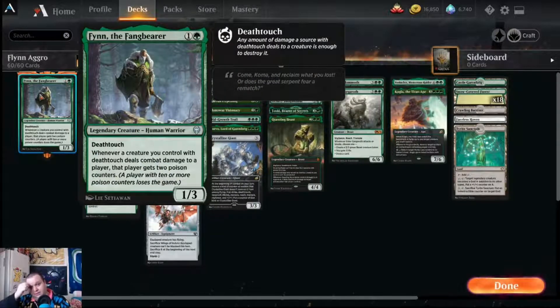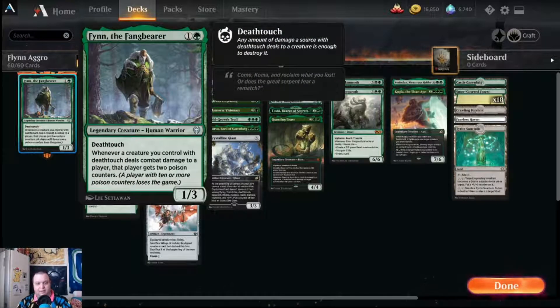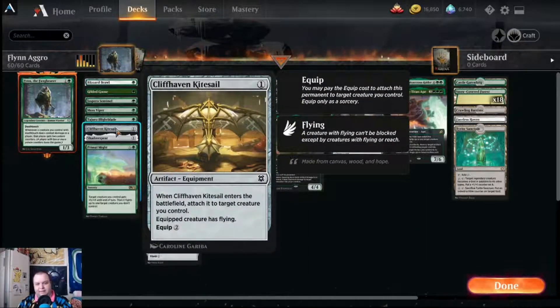Finn the Fangbearer — we took down the Vorinclex deck, which is actually probably one of the harder decks for us to deal with. They did kind of scoop prematurely but we got the win, and that was fun. The other game we played against a mono-red deck — not the beat-them-up smash-them-up style; Torbran is more of a controlling mono-red deck. We top-decked the flyer in mode for the win, which is why we're playing Wings of Hubris and Cliff Haven Kite Sail.